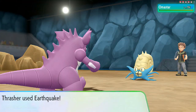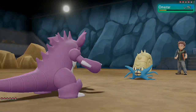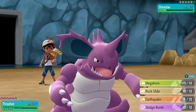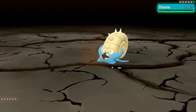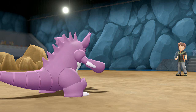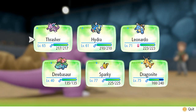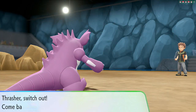Thrasher is back. Omastar is weak to Earthquake so let's use that. Earthquake doesn't finish the job — he uses Reflect. No worries, another Earthquake does the trick. Say goodbye to Omastar! Pokemon are kicking ass and taking names. He's coming out with Aerodactyl.